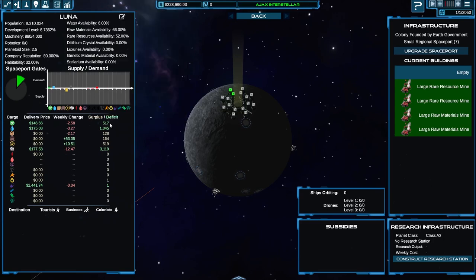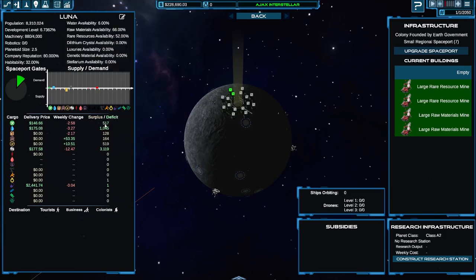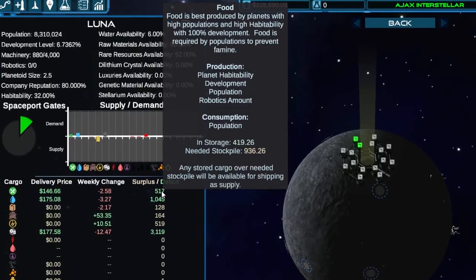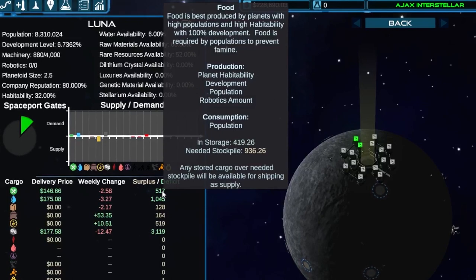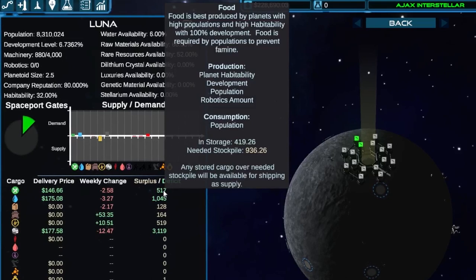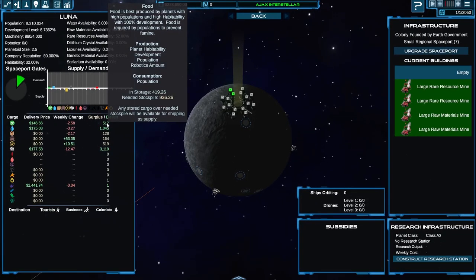This is where things start getting slightly confusing — the surplus or deficit here. Let's look at food. Food is something they want, and there's a delivery price of 150. There is a deficit here of 517, which is a rough rounding up of the two numbers in the dialog box — they have in storage 420 roughly, and they need nearly 950. So the difference is the 517. What can happen is that as you or your competitors supply products to this planet, the stockpile held will increase and their need will decrease. So that's something you've got to keep an eye on.